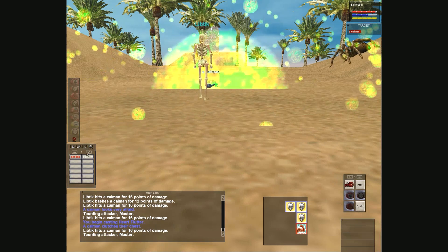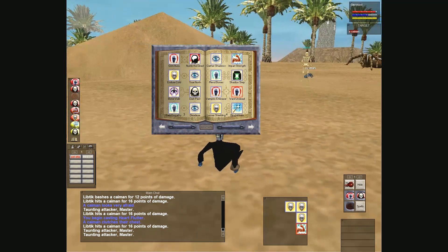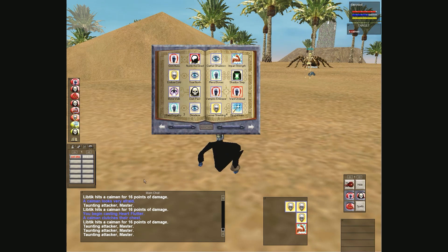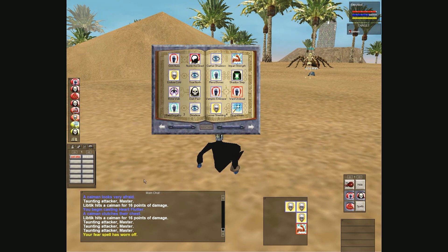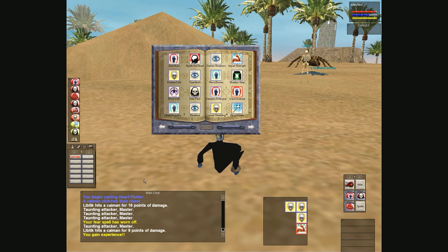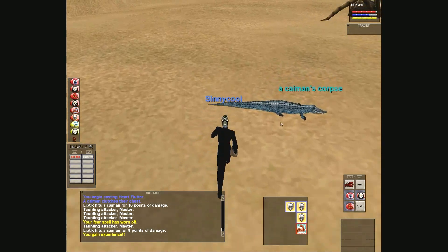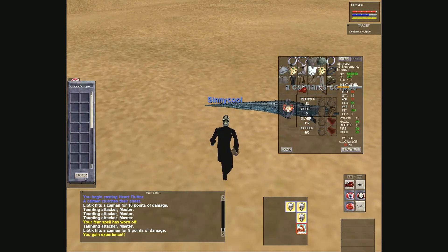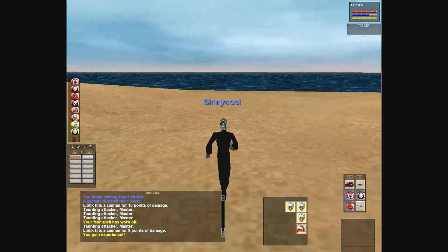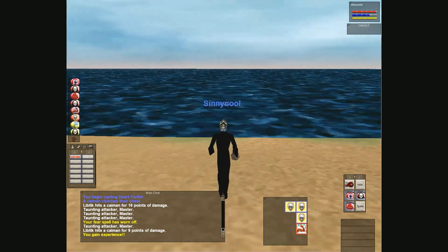I'm trying fear kiting now - up until this point I hadn't been fear kiting but now I'm trying it. I hope we capture in this video me killing some reds, yellows, and whites. Now that I can fear kite I feel like I can kill reds more often. It does get me killed every once in a while. I noticed my feign death just wasn't cutting it - I just got it at level 16. Gate has been a lot better than feign death so far for getting away from a hairy situation.